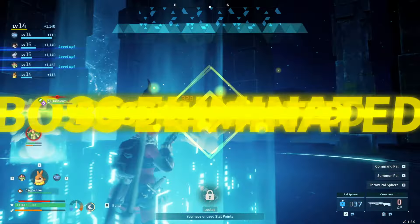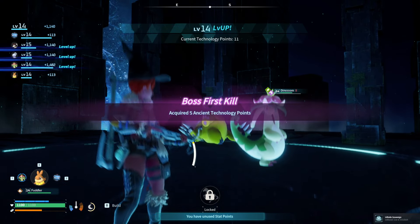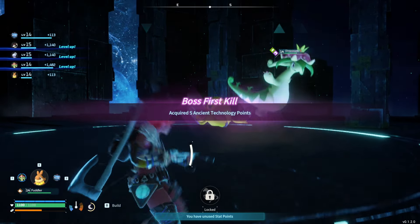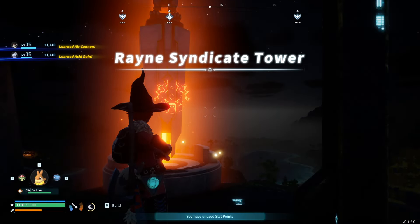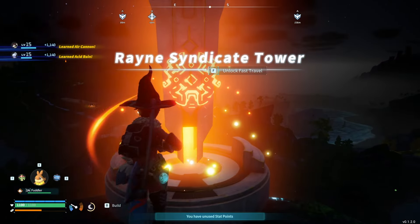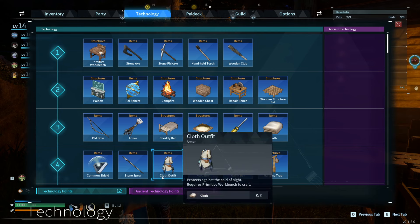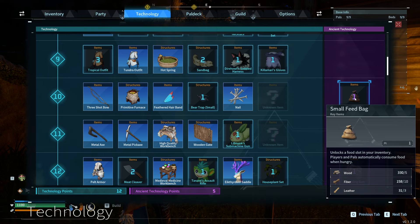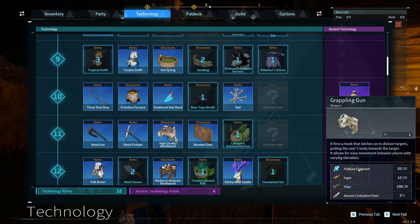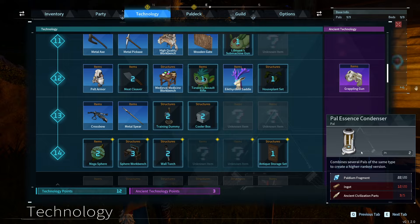You're going to get technology points and also five ancient technology points, so you can unlock things like your egg incubator and grappling gun — all very useful. It's really helpful to take these world bosses down because you get access to cool stuff that enhances your build and party, plus a ton of XP. Good luck in all your endeavors, hopefully you found this helpful. Let me know how it goes in the comments below and if you want to see more Pal World content — we'll catch you in the next one, bye bye!